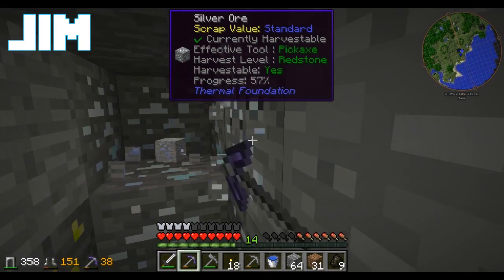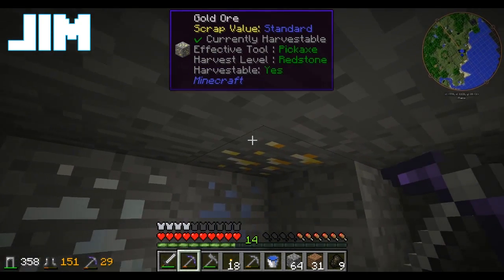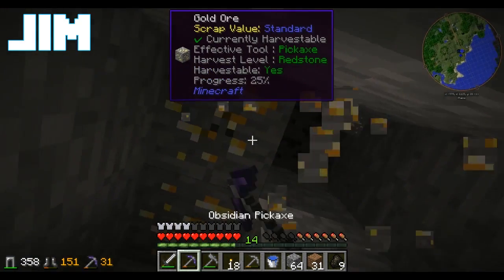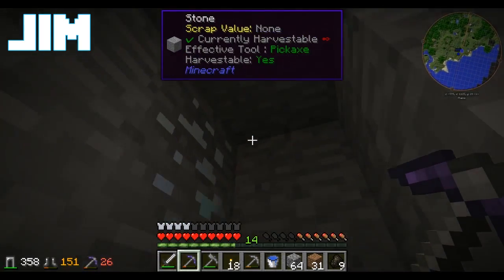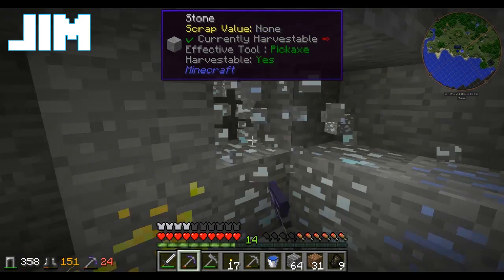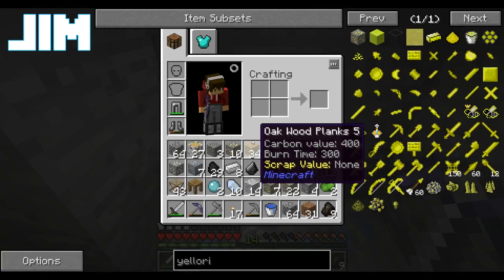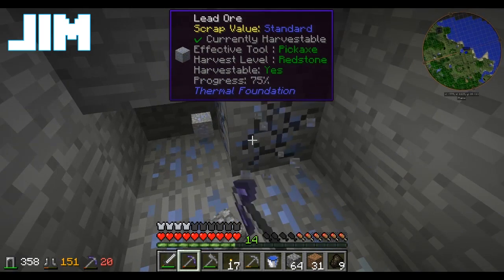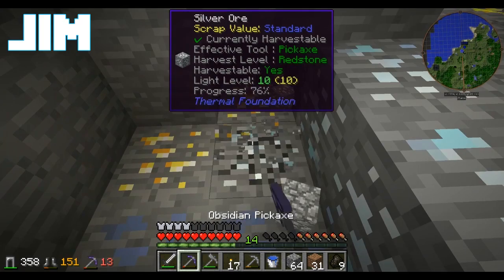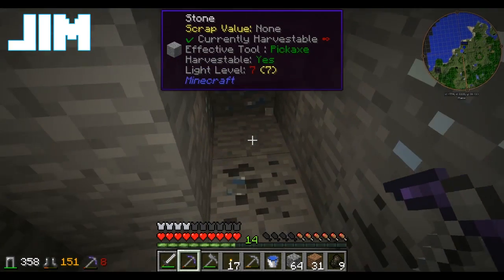This obsidian pick, by the way — super fast going through it. So much silver, so much lead, so little time, a whole bunch of gold. How are you doing on gravel? Not very much. Sand? Haven't found any. That makes trying to get glass unfortunate. I've got about three gravel. So much gold — there's gold in them there hills. We have chosen wisely, my friend — that would be a first.